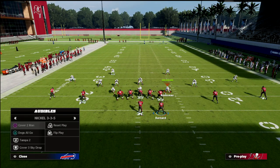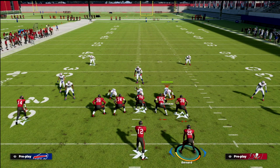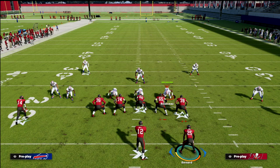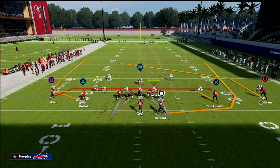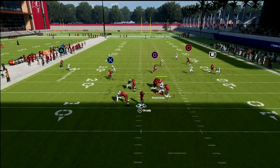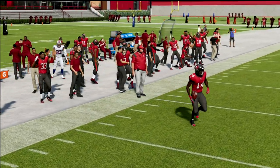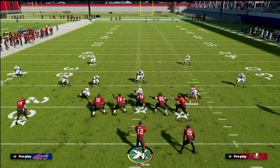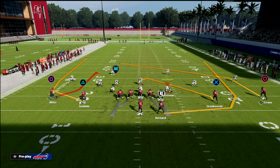If you know it's in the realm of possibility that they might shade down, leave the wheel to the triangle receiver. They're playing hard flats on this left side, so you can pass lead that with an outside pass lead and that's wide open as well. You've really got them in a lot of ways with this concept — these wheel routes are so underrated.